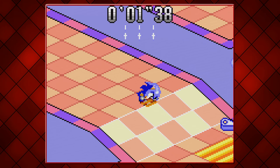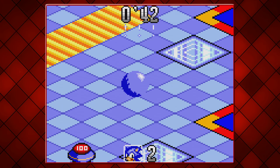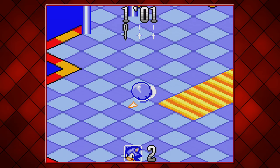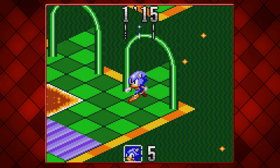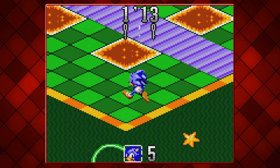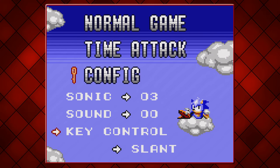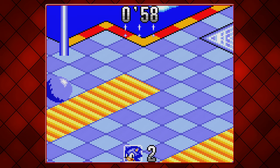You can charge up your spin dash, in which you're just asking for trouble, or you can tap it in intervals for quick manoeuvring but better control of Sonic. Alternatively, you can treat him like a dog scratching his behind on a carpet. The mechanics feel right at home with its Sonic 3D counterpart. And if that's bad news to you, you do get the option for a different d-pad setting. But take my word for it, slanted is as horrid as it sounds.